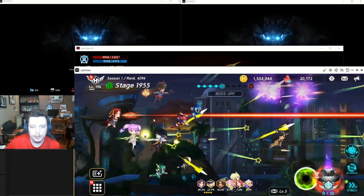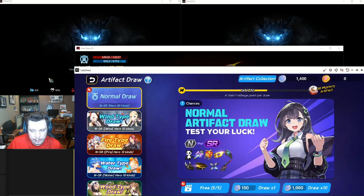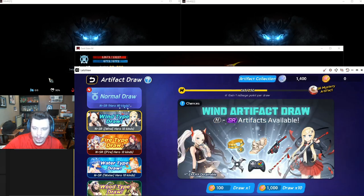If you go to artifact draw you can watch five videos to get five free summons every day. Keep in mind you don't get a bonus for summoning 10 at one time — it's just nine less clicks. If you use the gold tokens you get a chance to narrow down the potential rewards, so it's more likely you'll get one for the hero you desire. For example, if you were running mainly wind heroes, you might get better draws out of the wind artifacts, but these gold medallions are a lot harder to come by than the silver ones.